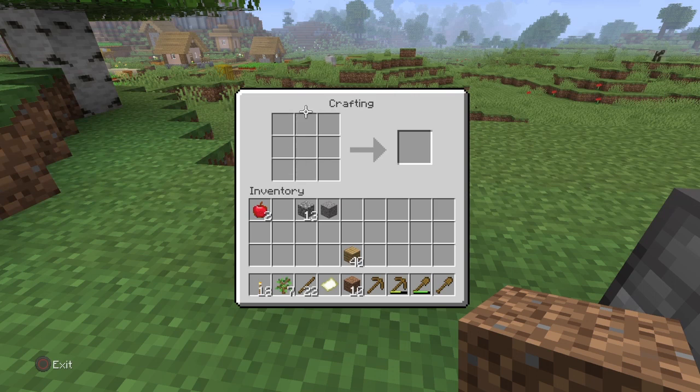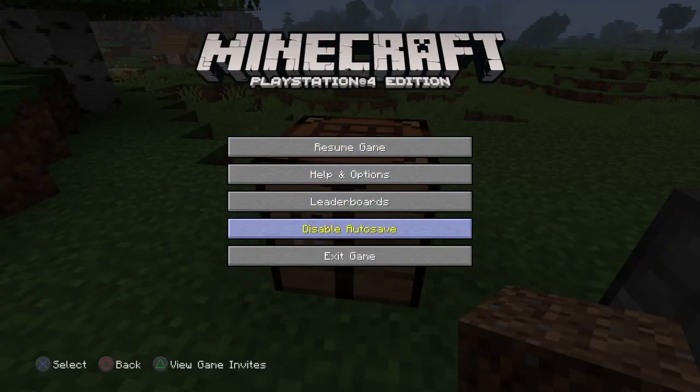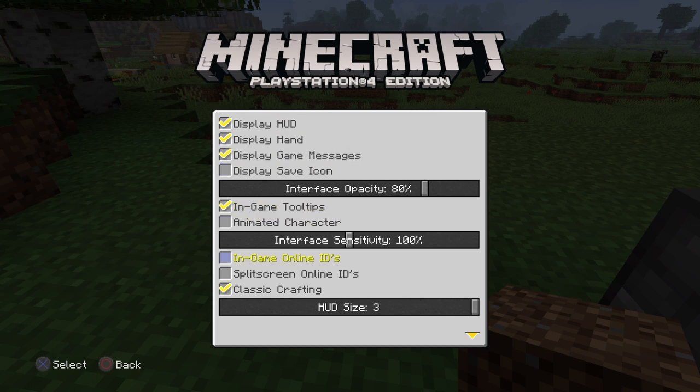If you're new to classic crafting, you'll have to research in books and go online, and chances are you'll have forgotten where you found the information. It wastes a lot of time, but if you're into it or have used it before, go for it. If you turn it on and start getting confused because it looks different to these tutorials, just go back: Options, Help and Options, Settings, User Interface, and untick Classic Crafting.